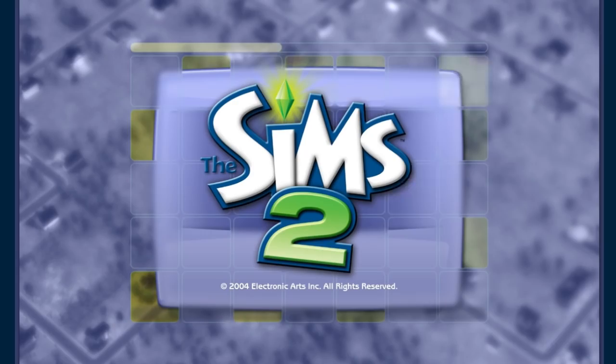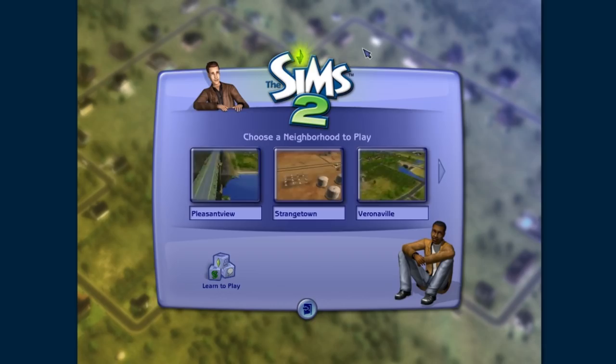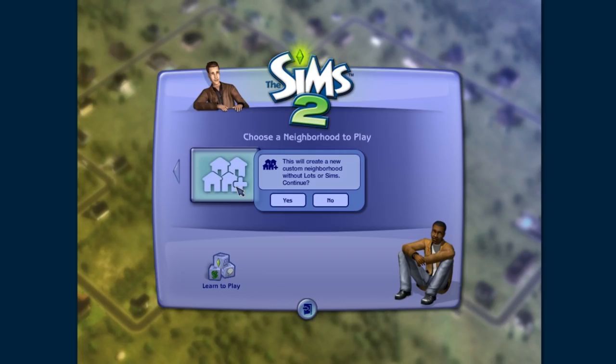You start the game up and it's very different from The Sims 1. You have a variety of neighborhoods to choose from, and this is just the base game — no expansions, nothing. Three full neighborhoods, totally different: Pleasant View, Strangetown, and Veronaville. Whoa. And you could even make your own custom neighborhoods right here, based on SimCity 4 maps. This was so cool.